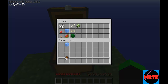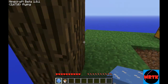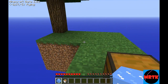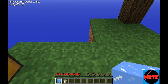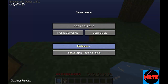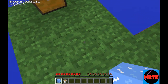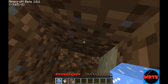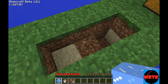Alright, so today we're gonna be starting our cobblestone generator. I have the mod called Zon's Mod Pack — you can search it up on Google. Another mod I have installed is OptiFog, OptiFine, whatever you want to call it. Alright, let's get started making the cobblestone generator — not like I failed last time.